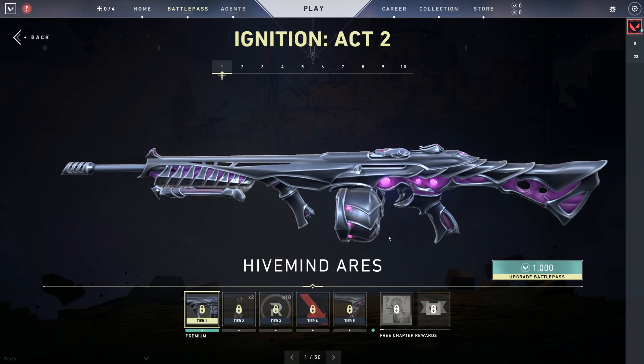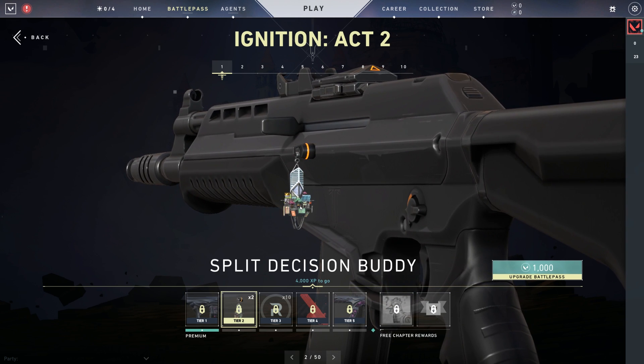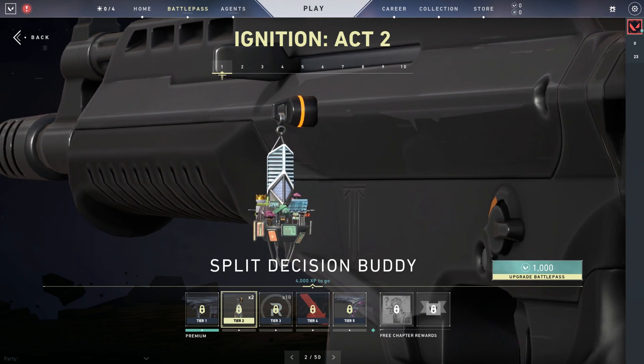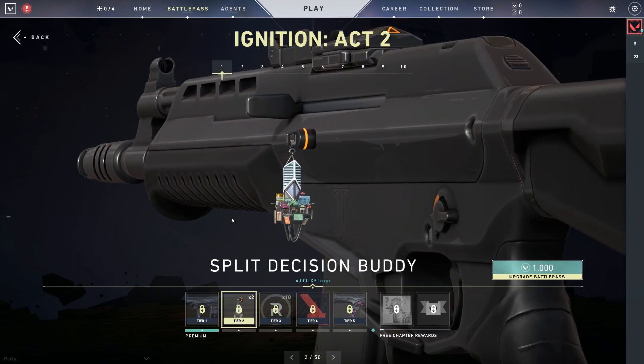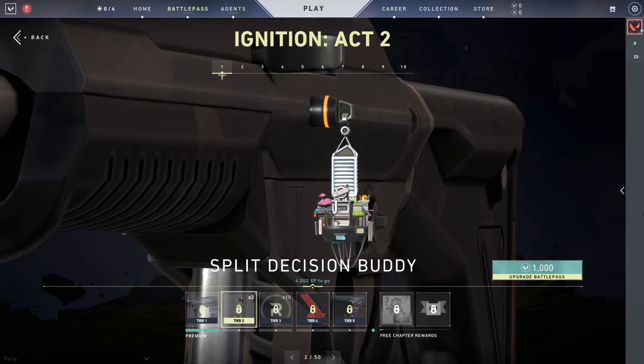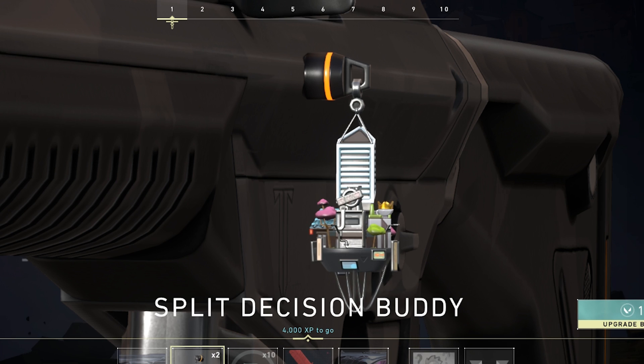Yeah, it's like the World of Warcraft Old Gods kind of vibe. So we had the Ascent sort of — we call these like snow globes — buddy from the first Battle Pass. Those were really fun to make and they make like really nice little dioramas. There's so much detail in this one.